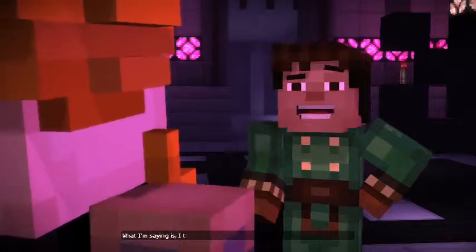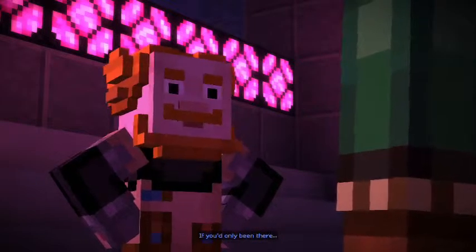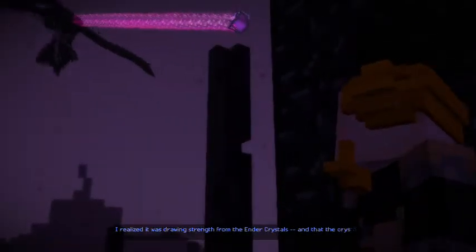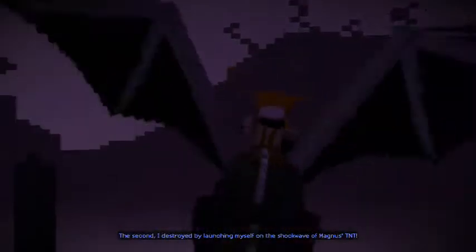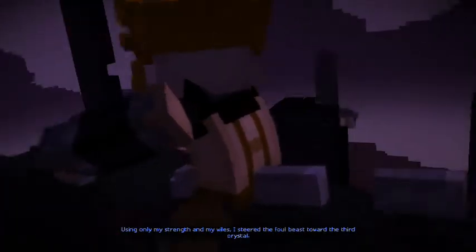I have a key locked in my head? No — I think you need to tell me about the ender dragon battle. If only you'd been there. It was a fight for the ages. I'm gonna put my controller down to listen to this. Preparing for our greatest battle ever. But even so, the ender dragon was stronger than even I had imagined. I realized it was drawing strength from the ender crystals, and that the crystals had to be destroyed. I hit the first with a perfectly placed arrow. The second I destroyed by launching myself on the shockwave of Magnus's TNT. Using only my strength and my wiles, I steered the Thal Beast toward the third crystal.